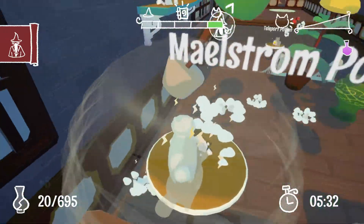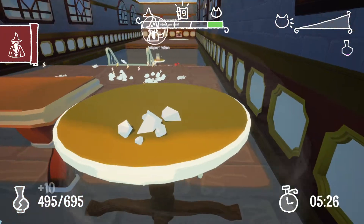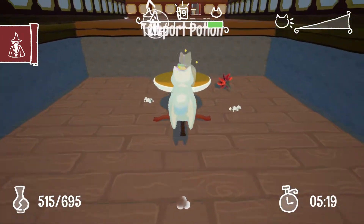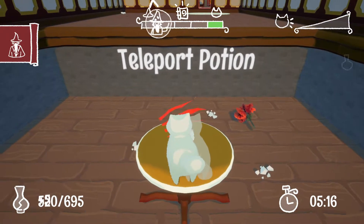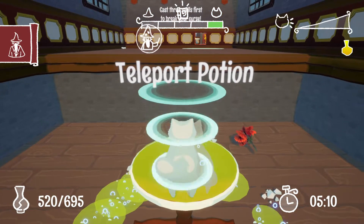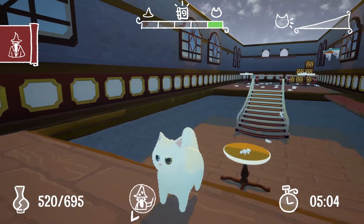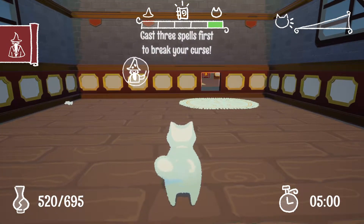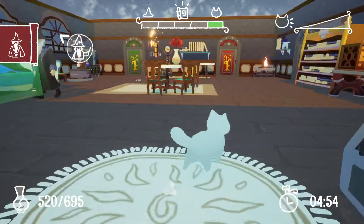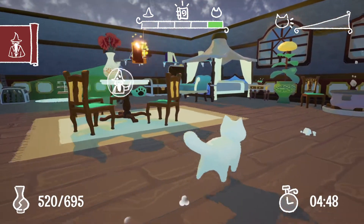I'm going to claw it. Oh, like serious Maelstrom. Jeez. This is a game made by graduate students at the Southern Methodist University Guildhall. Teleport Potion. So it just teleported me automatically — that was all scripted, I guess. Cast three spells first to break your curse. There's a little bit of stealth going on. And that's a wizard with no age. Just a wizard.